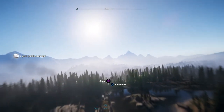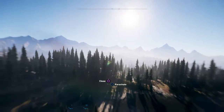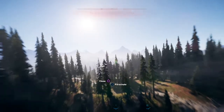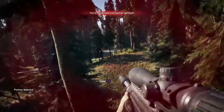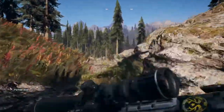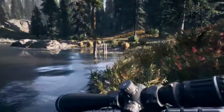Don't hit close, because then you close your wingsuit and you drop like a bag of rocks. I'm about to pull my parachute as soon as I get to these trees — I'm gonna try to clear them. Getting pretty good at the wingsuiting. Oh, I'm too far from you, pulling parachute. I'm hitting a tree. I'm down. You cannot land with your wingsuit on, you have to pull your parachute.